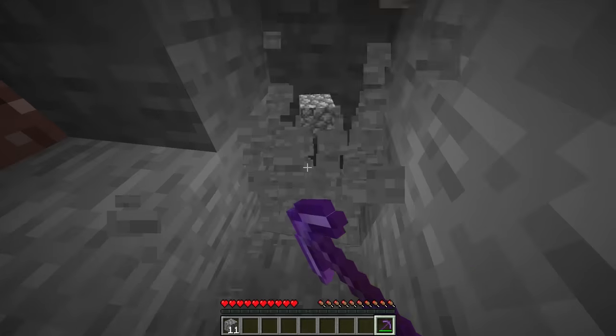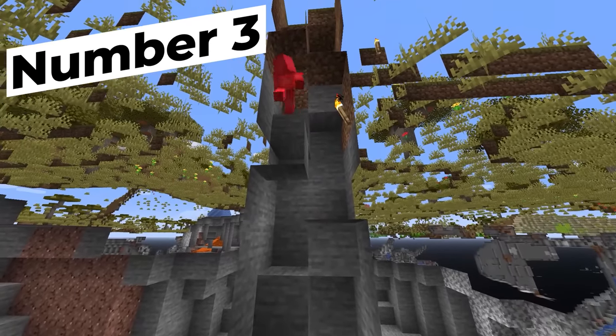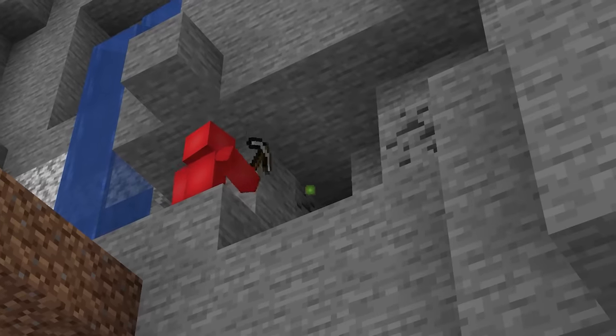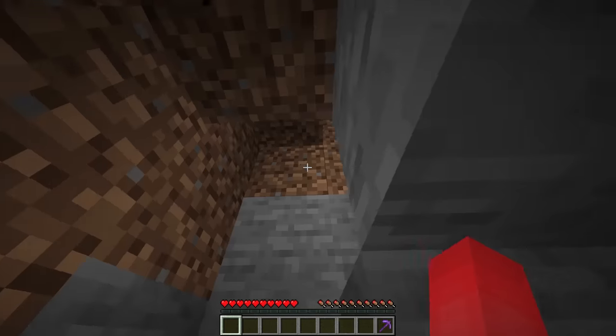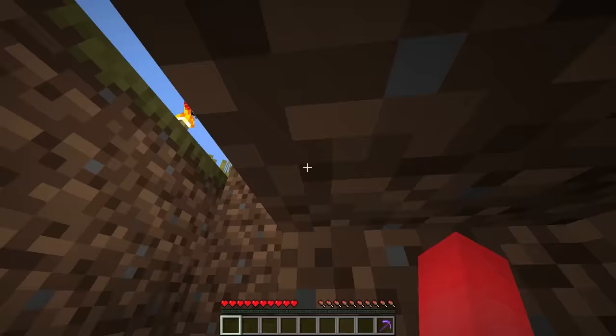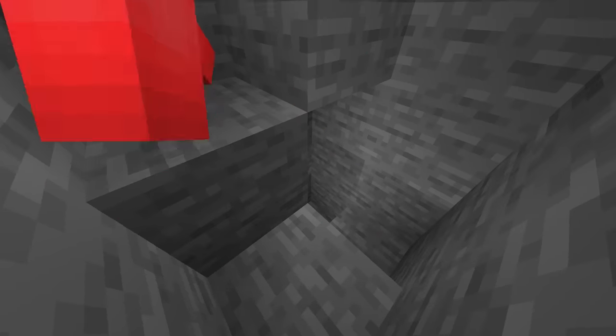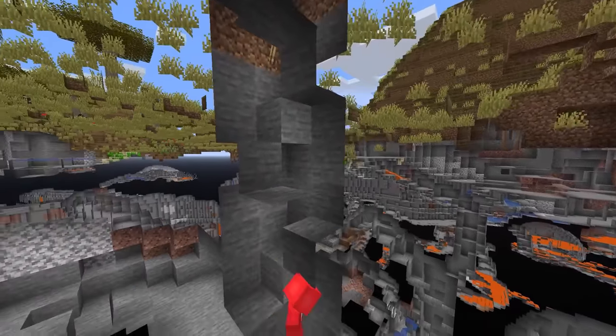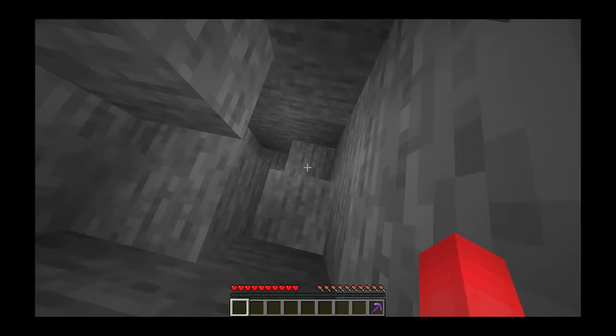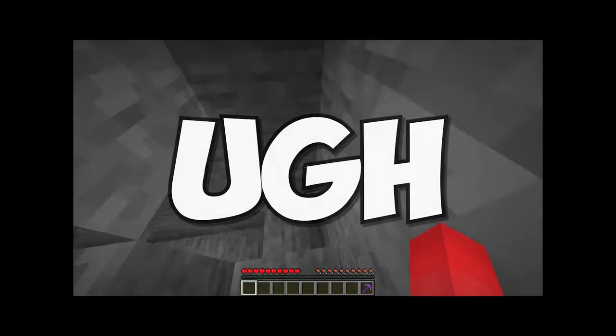If you want a staircase with a smaller footprint, you probably gotta go for something like a two by two spiral staircase. This makes for a very common pick, especially when you're trying to get up and down from a mineshaft. But really, the smaller footprint is about all this has on top of a regular staircase. When you use the full block method, it's not that fast to go up and down, and that constant turning round and round is just gonna make you dizzy and waste your time.